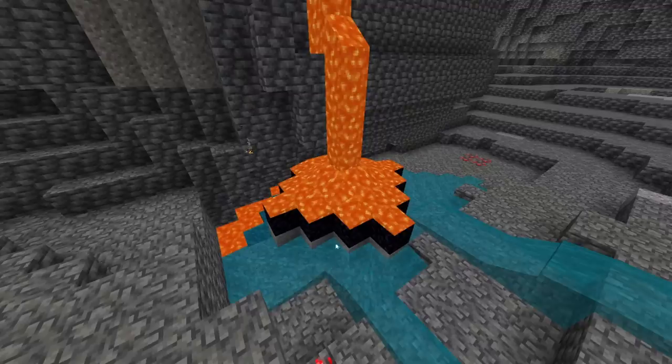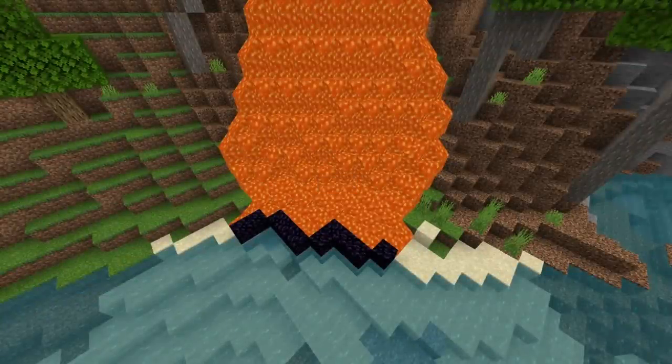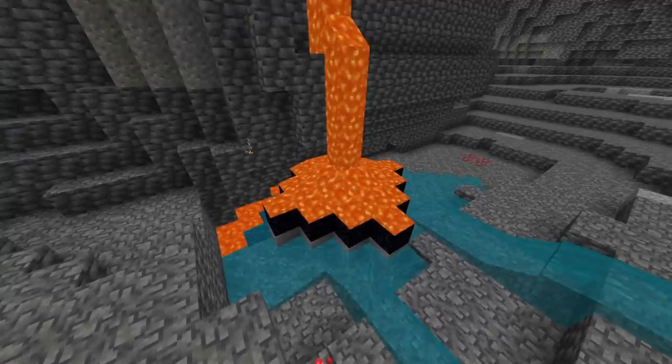Anywhere in your world that you have lava touching water will turn into obsidian, even if it's not a lava source. I haven't personally seen this bug around in a little while, but apparently it is still in the game. So keep your eyes peeled for it, and if you notice it, you kind of get some free obsidian.